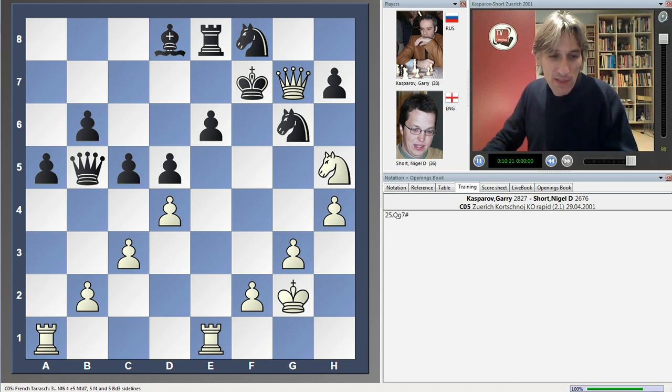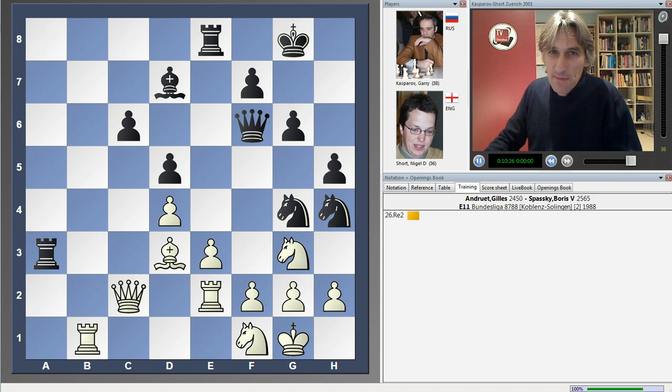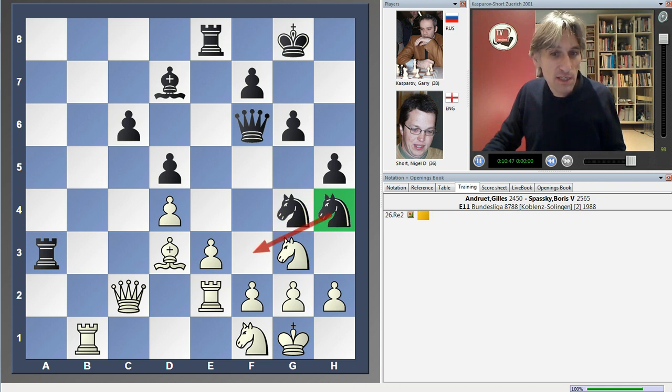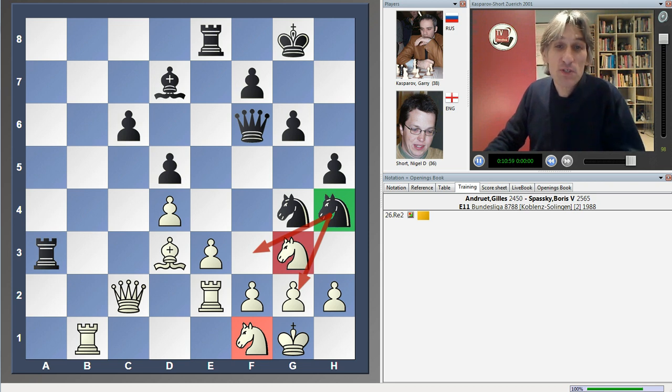Now take a look at this game — a game between Gilles Androy, an international master from France, playing against Boris Spassky. Spassky has the black pieces. Do you notice a few similarities? Take a look at that knight here — Spassky has both knights placed nicely, with the knight on h4 looking at some rather sensitive squares. As soon as I saw the Kasparov game, I thought about this game, which is again one of my favourites, with Spassky being one of my favourite chess players.